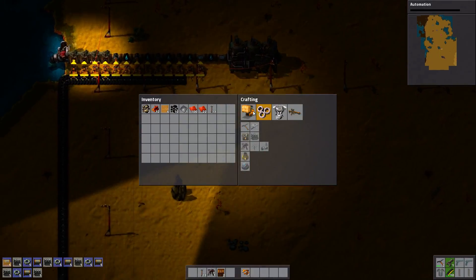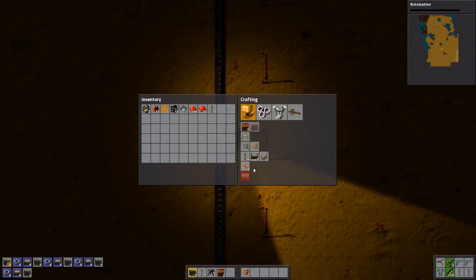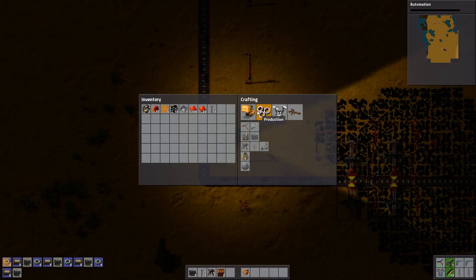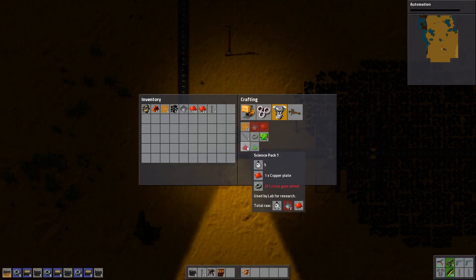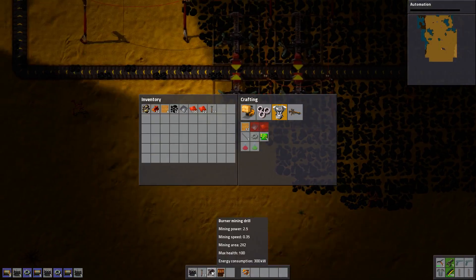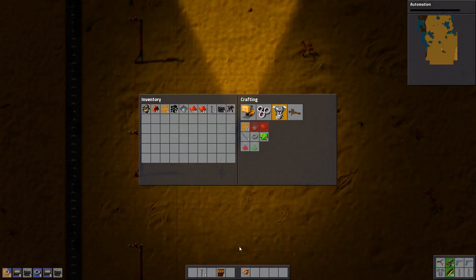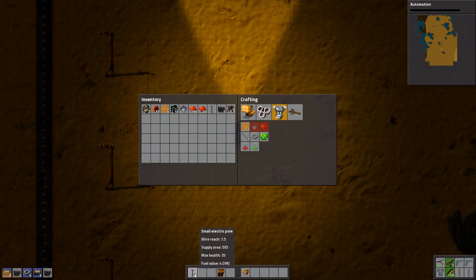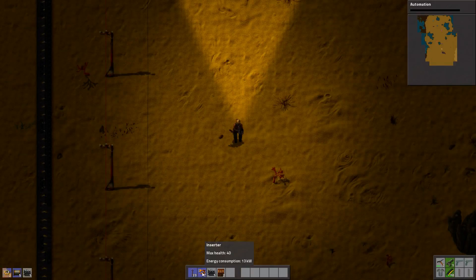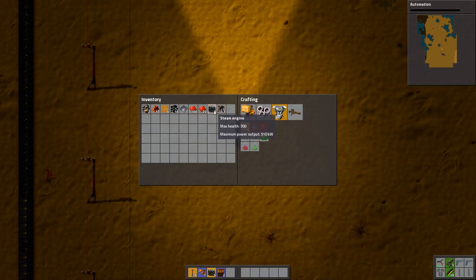Anyway, I don't have stuff yet to do all this fancy stuff. So is it time to get science packs, maybe? I just need a bunch of iron. Let's just think about what I need. Let's middle click this and this for now — the rest I probably don't need.